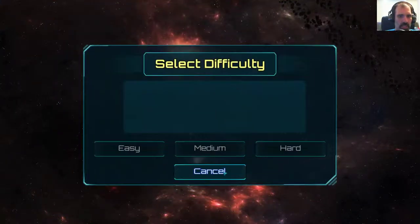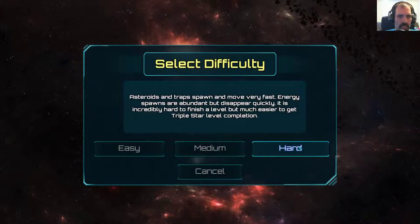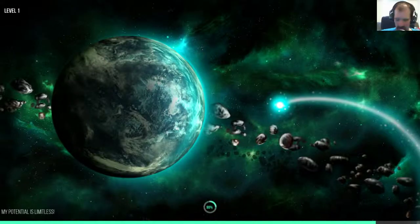We're gonna hit new game and find out. Start a new game. I'll play level one — try hard. My potential is limitless. I'm gonna grab the controller and see if I can use a controller here. Well, we don't know until we know.